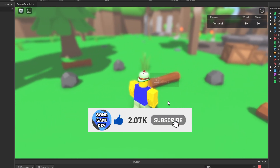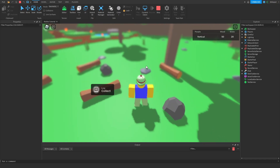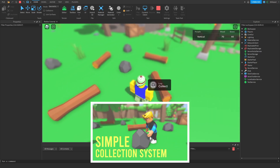Today I'm going to teach you how to make a saving leaderstat system, so when you leave the game and join back in, all your progress will be saved. As you can see, I've joined back in and all my stuff has been saved. And if you want to see how to make this item collection system, you can watch this video in the top right.